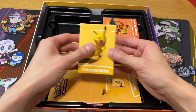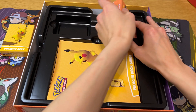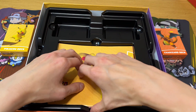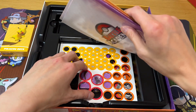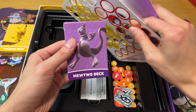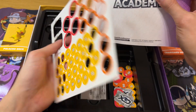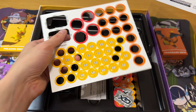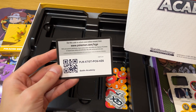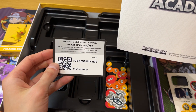Now this is a Pikachu deck, a Charizard deck, and inside there should be a Mewtwo deck — there you go. And they have the damage markers. Obviously I've used all of them when I was playing. It's a Pokémon code for this game.